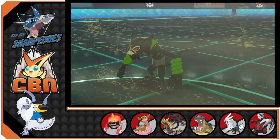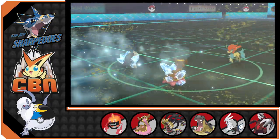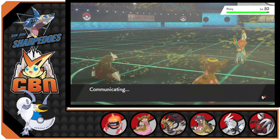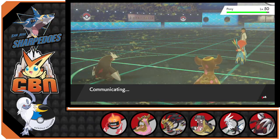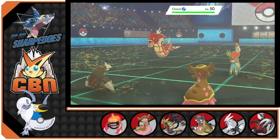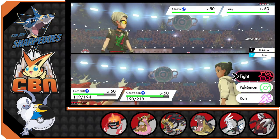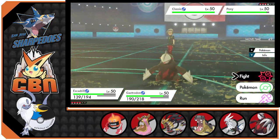Okay, so Excadrill gets the X-Scissor kill on Zarude. And Keldeo has Icy Wind. Now Gyarados comes in, and we know he has Intimidate.